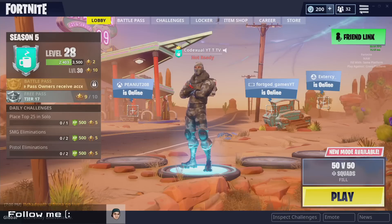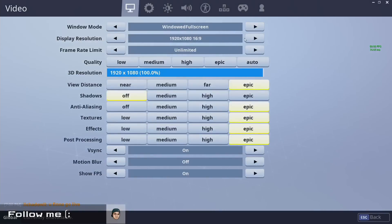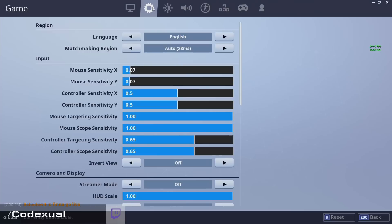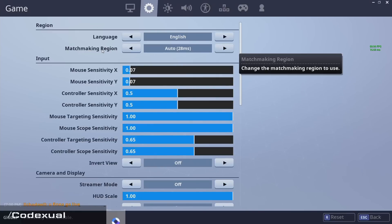We're going to go towards our settings here. Generally this should look all the same on all platforms — you can mess around with your graphical settings. If you can turn off V-sync on your computer go ahead and do that, but if you start seeing rips and tears then turn that back on. We're going to move towards the matchmaking region. Right here it says auto, 28ms. MS means millisecond — it's also known as latency or ping. The higher the number, the worse it is for you, so you want to keep that number low.